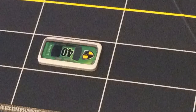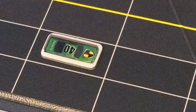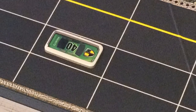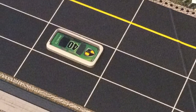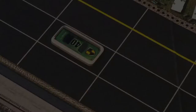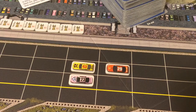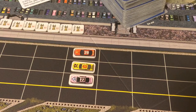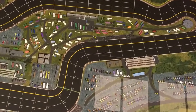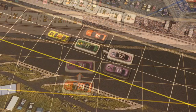It costs 1 movement point for the active car to enter each empty space on the track, moving either forward or sideways. Diagonal moves are only allowed during the play of a specific race card. In this example, Red 29 moves 7 spaces, paying 1 movement point per space entered. In this game, there are two types of displacement: lateral displacement and forward displacement.